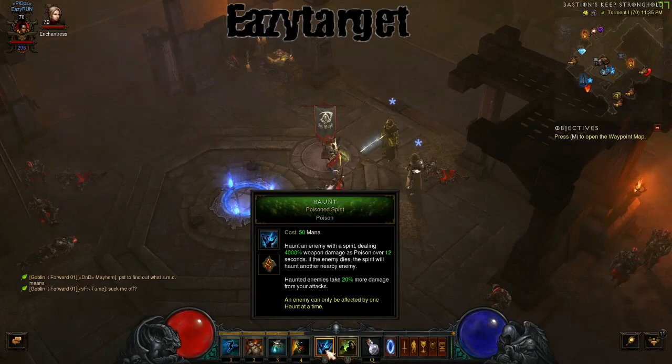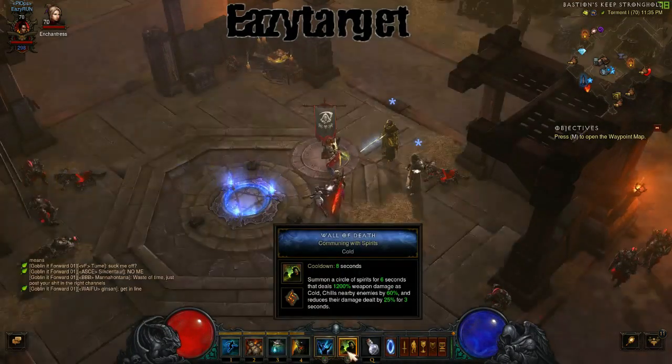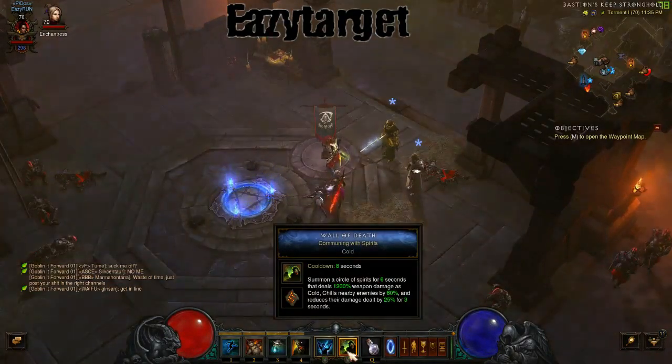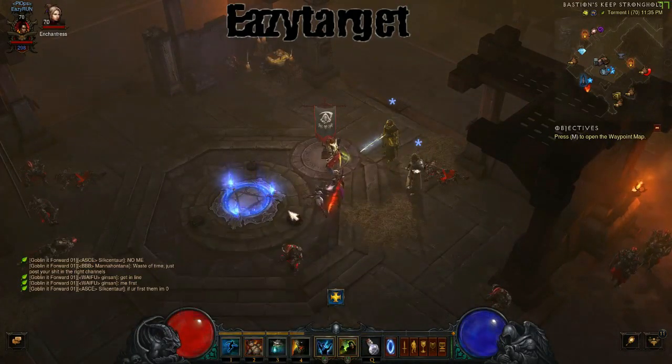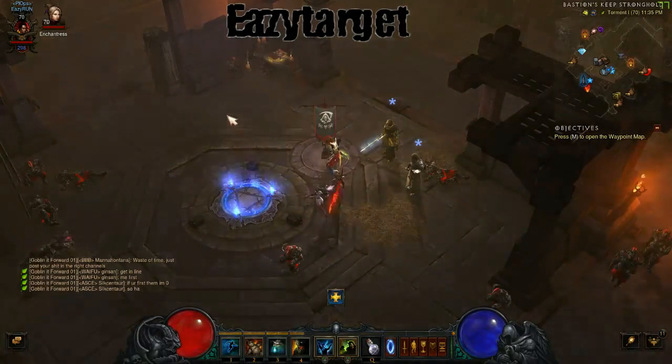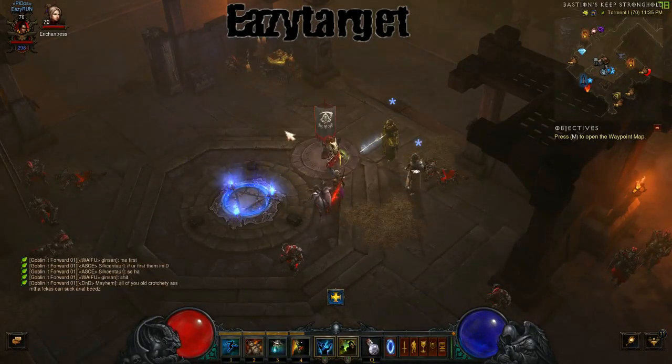Then you've got haunt — just go ahead and put that on the main target you want to kill for a little bit of extra damage. And then you've got wall of death. That's going to transition into the hell tooth set bonus whenever you get the full set — it'll give you amplified damage. You want to cast wall of death first and then do your hex chicken, because both are 15 seconds. When you put wall of death down, it gives you the buff for 15 seconds, which lines up perfectly with your hex chicken duration. Now let's pop into a rift and I'll show you how this works.